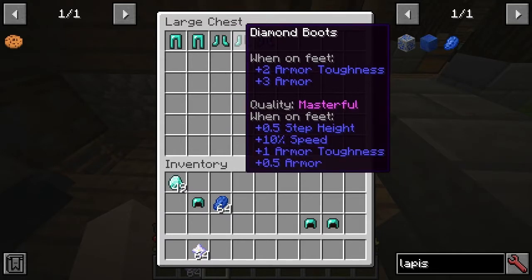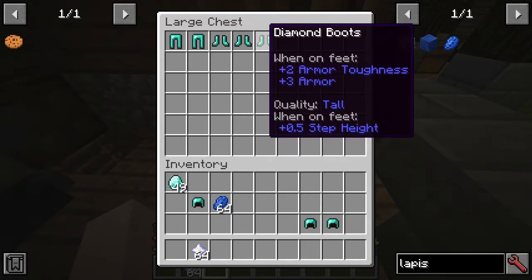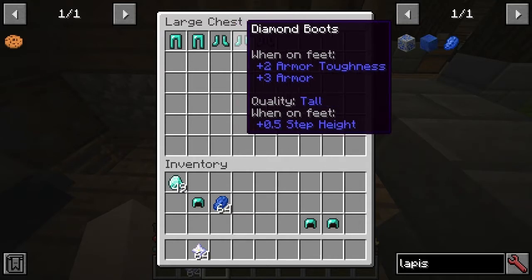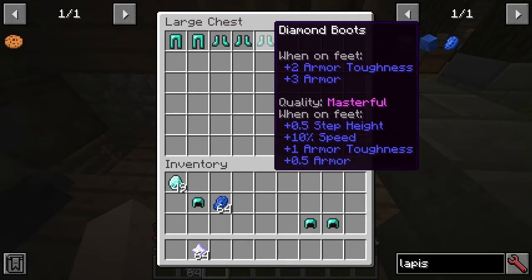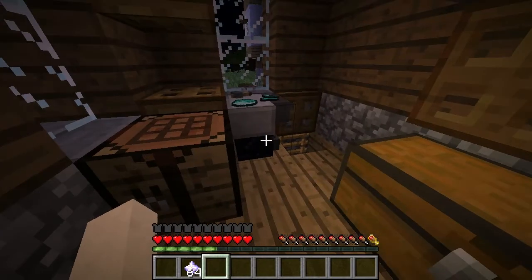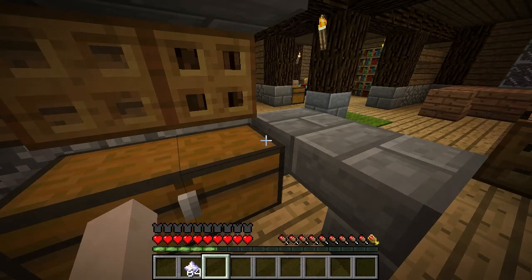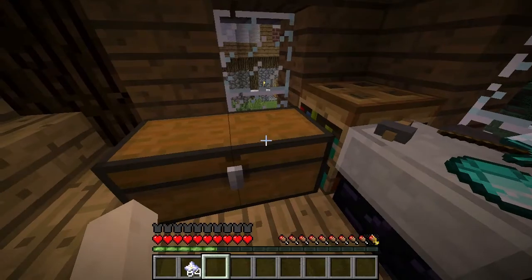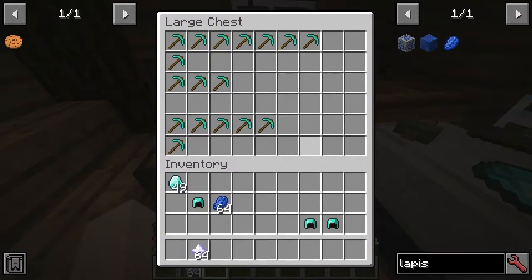With the boots, we've got speedy boots and also tall boots. You can see we've actually got four things on the boots — it's a concatenation of 10% speed, 0.5 step height, along with armor toughness and the armor boost. Now for tools, I believe all tools are the same, but there is a huge range. There are some which are rubbish, some which are not so rubbish, some which are good, and some which are amazing.